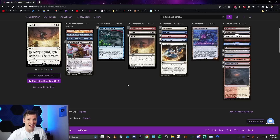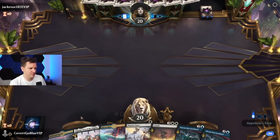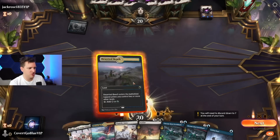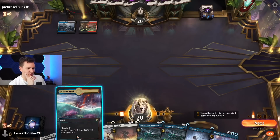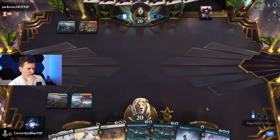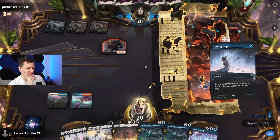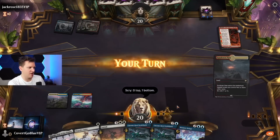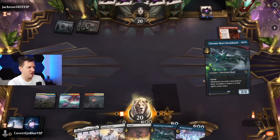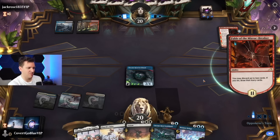Let's dive in! On the draw: two sharks, a Smite, and a Sunfall — we'll keep it. Facing what looks like a Grixis deck — plenty of Grixis still lurking around. We need lands, only lands are acceptable. Let's drop a Shark and make the opponent deal with it.